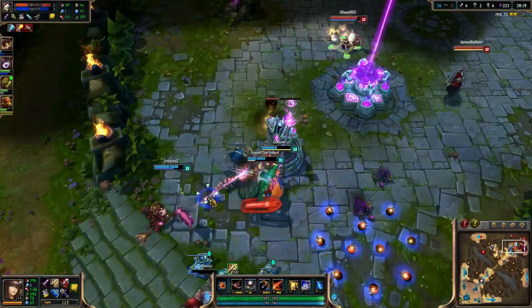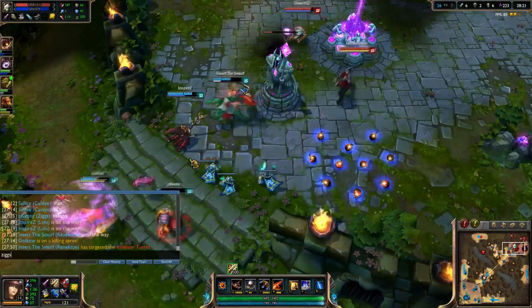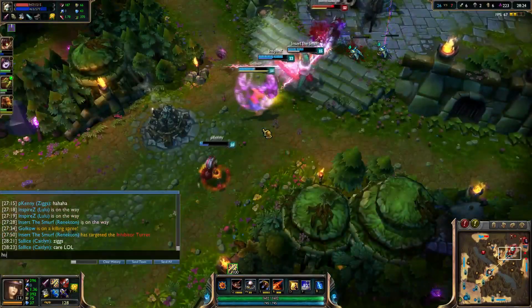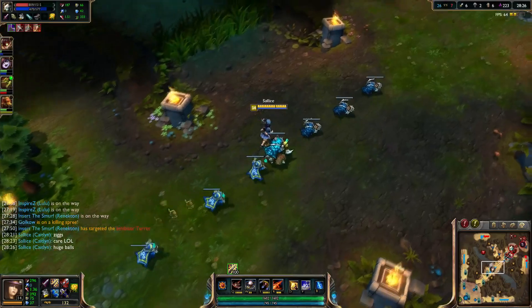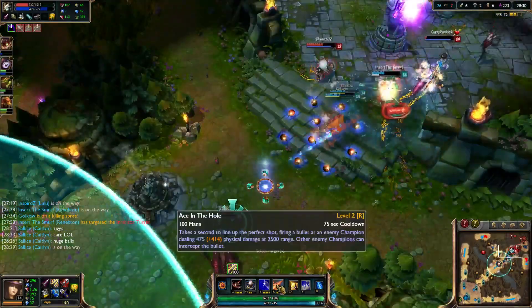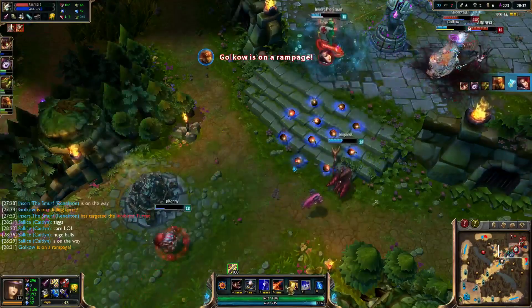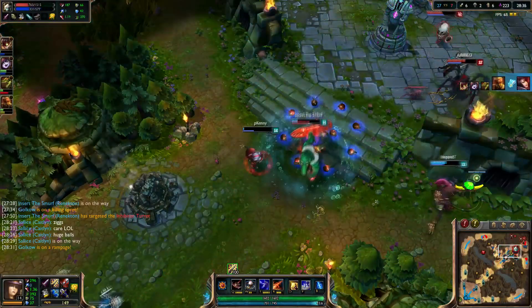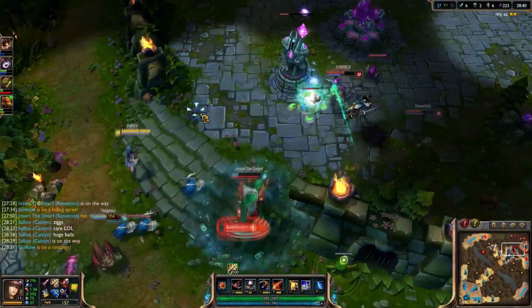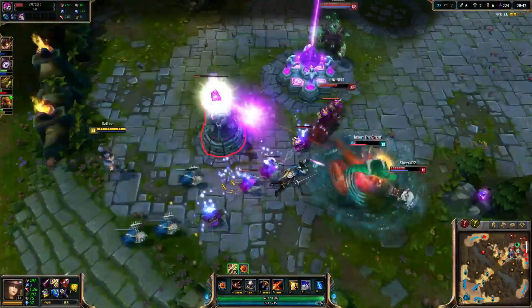Ziggs is really low health, so he's taking big risks staying in there — especially with Zed. If Zed landed that Q, it would have been game over, but Zed kind of fed there. This game is pretty much over. It's a pretty dominating lead that we have. Like I said, just focus on your objectives.